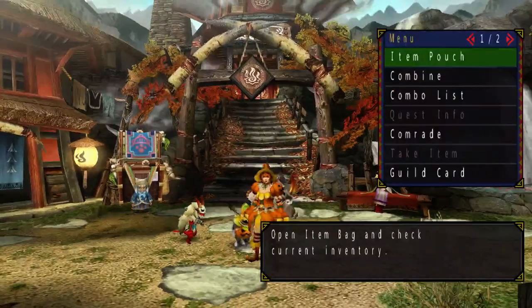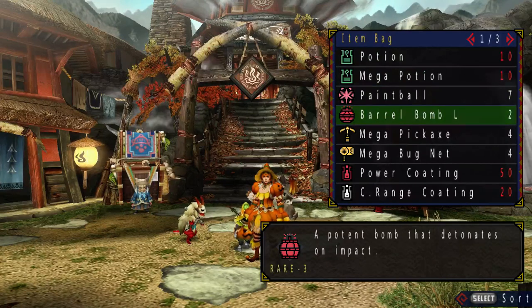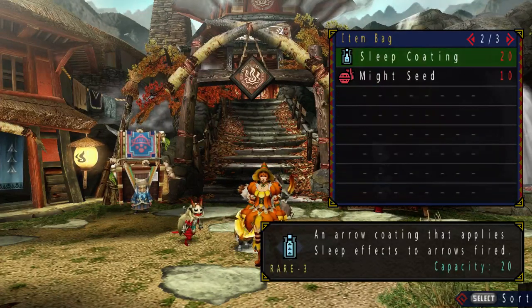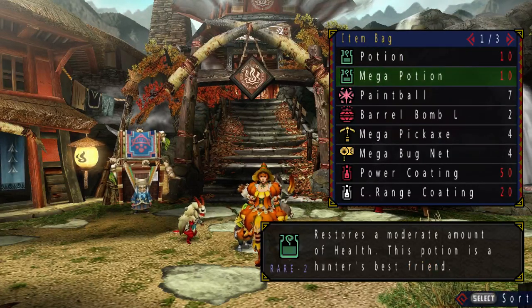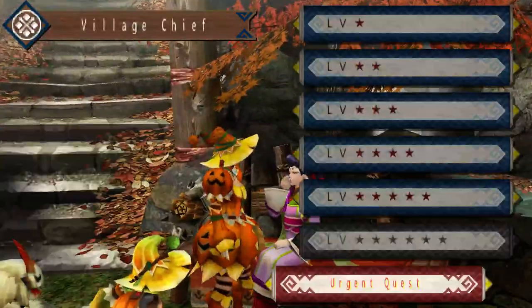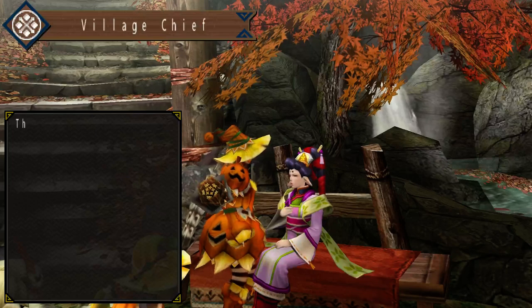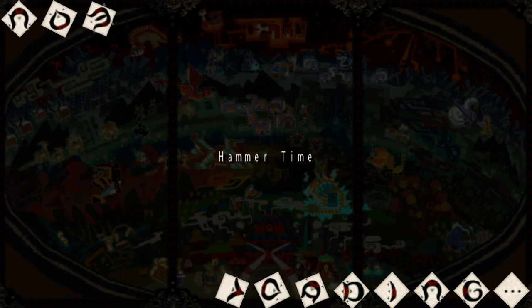So this time let us do an inventory check. I've got my potions, my barrel bombs, power coatings, close-range coatings, sleep coatings for the barrel bombs, and last but not least, I remembered the might seeds. Just gonna tidy it up a bit and let us go. So let's check down the Duramboros, which is the urgent quest for the five stars on the village quests. Completing this would mean we unlock the six stars, and that would be amazing!